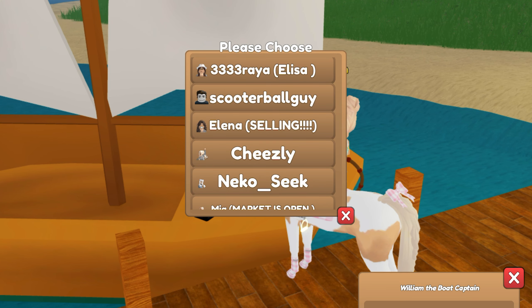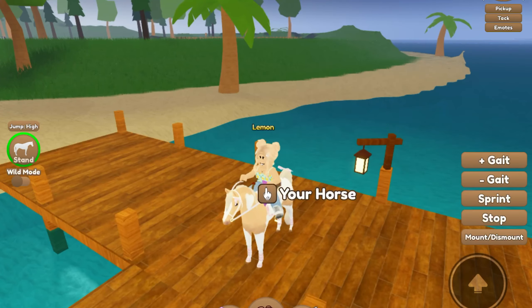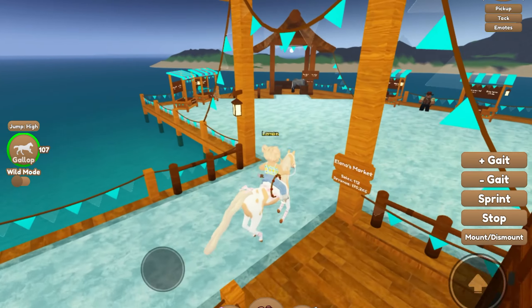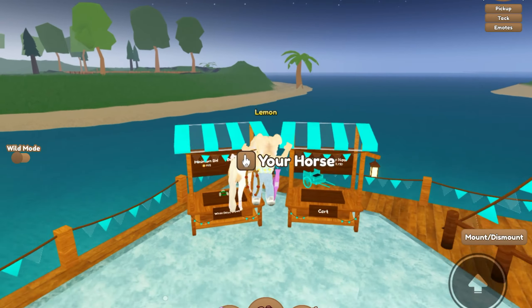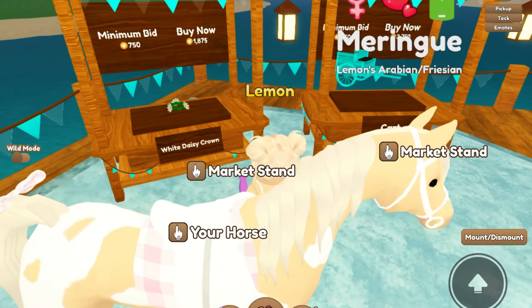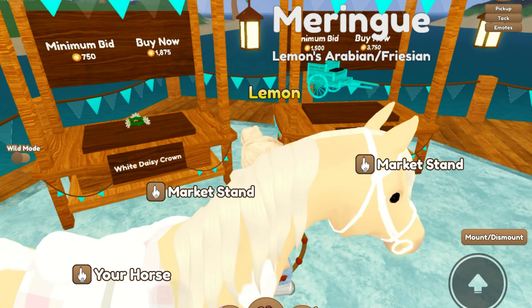Elena is definitely selling stuff so we're going to head over there. Let's see what is for sale — there's a white daisy crown. Goodness, that's a bit expensive for the daisy crown — the buy now price is a bit much.